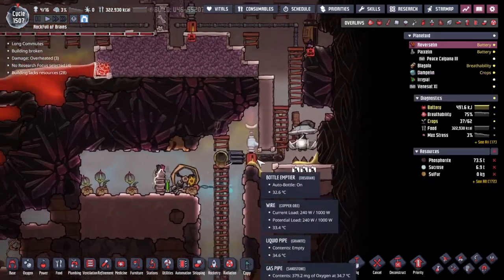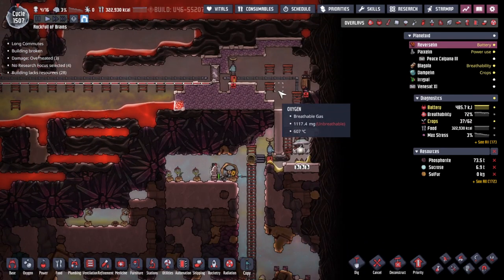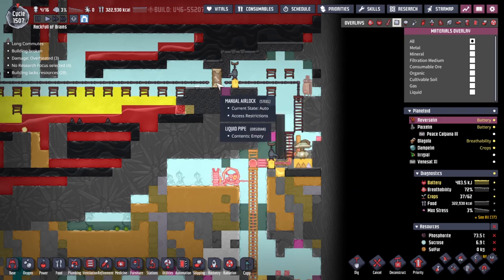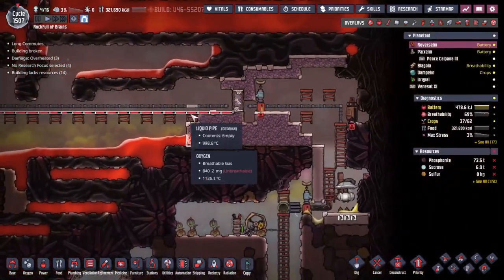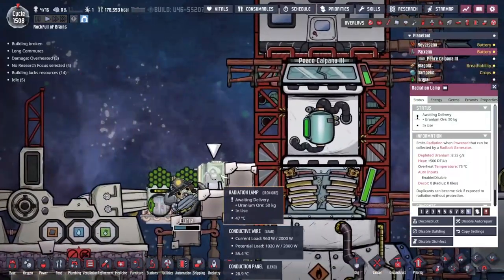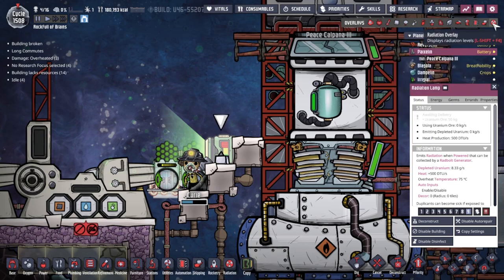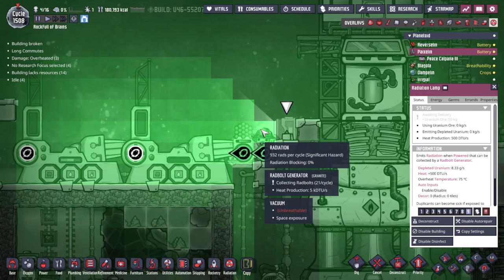Somehow the petroleum that was sat here got loose and the oxygen made its way into my vacuum seal here - trying to keep back the thousands of degrees of temperature back over this way. Kiri's grabbed some uranium ore - she's going to make a delivery over to the radiation lab and then stand there for far too long, but that's fine. Look at this - 900 rads per cycle is a significant hazard. Kiri really does need to get out of there.